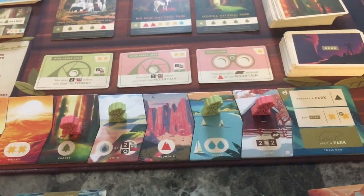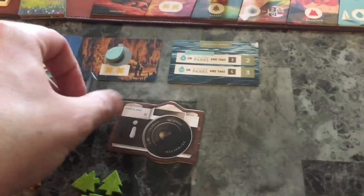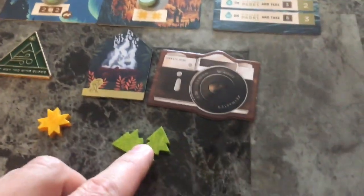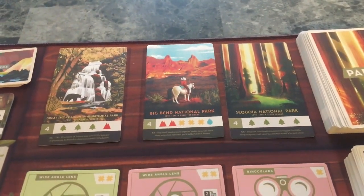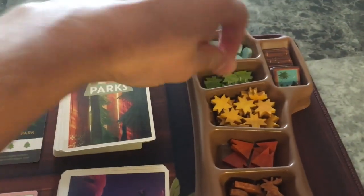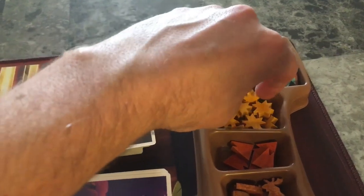Green is going to use their campfire and exchange two sun - they're going to get a tree and a mountain. There are a lot of trees out there. Because they got a tree, they also get a sun from the season effect.